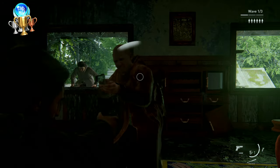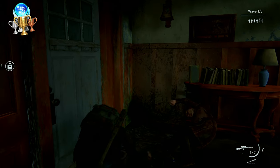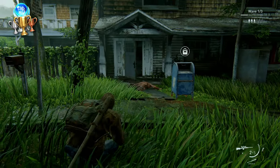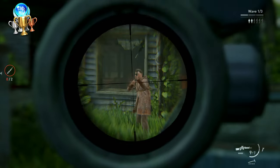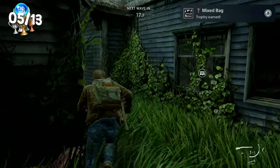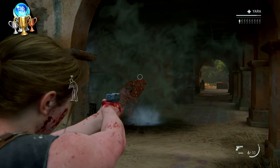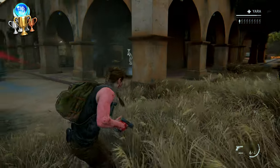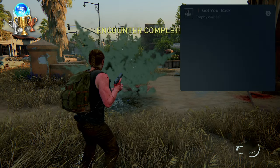After that I killed enemies with 5 different weapons in an Assault encounter — different melee weapons also count — unlocking 'Mixed Bag.' I then won a round of Holdout without my ally falling below 70% health. For this one, just stick close to them and you'll get it no problem. Trophy: 'Got Your Back.'